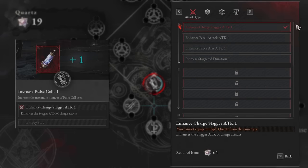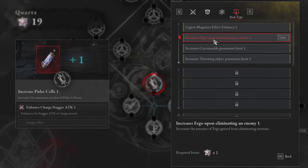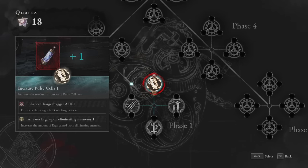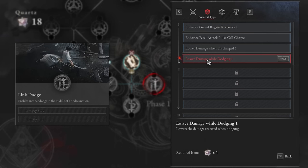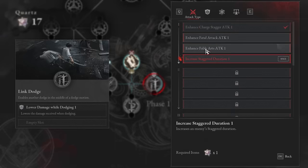You can only take one of each attachment type. The second one I would go for is 'increases Ergo upon eliminating an enemy.' That will get you your first block. Link dodge is incredibly important and I'd say mandatory for everybody — some big enemies do multiple attack chains, and being able to dodge into another dodge is really helpful. For the remaining slots, go for ones that better help your build. For a dex build, 'lower damage while dodging' is huge since I'm dodging most attacks. And 'stagger duration' is really helpful too, so I'd take that one as well.